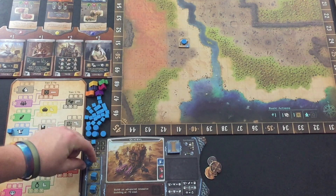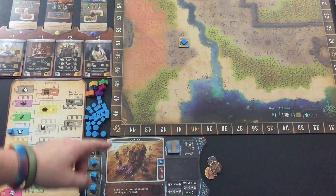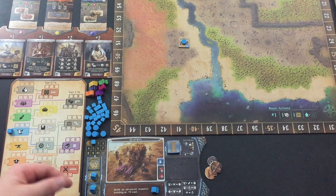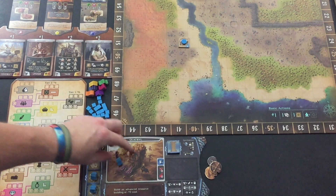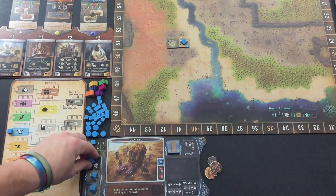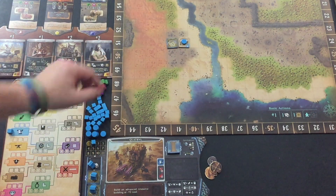These guys right here are workers. They are used sparingly in the game — it's not a worker placement game. You're not going to be throwing them out there a lot, but they're used. For instance, I could use one here and this would let me build an advanced resource building at minus two costs. The trick is I can only use a worker if a house has been built. If I had this house out here, then that one worker could be used, but these other two would still be locked until I built another house.